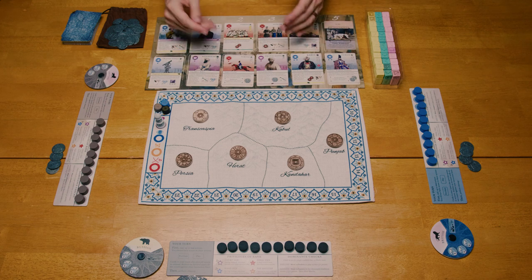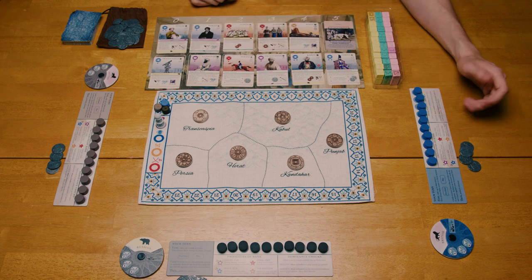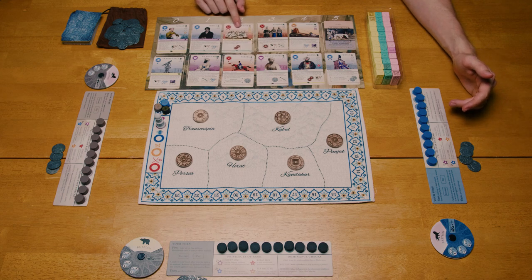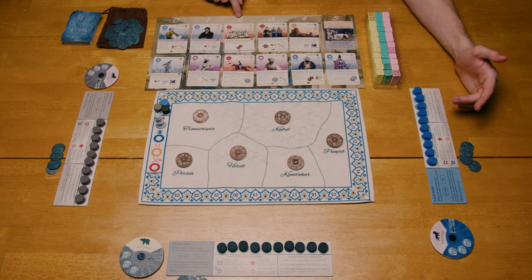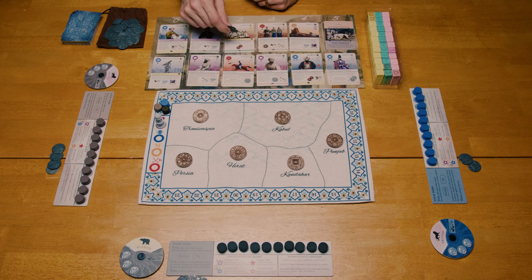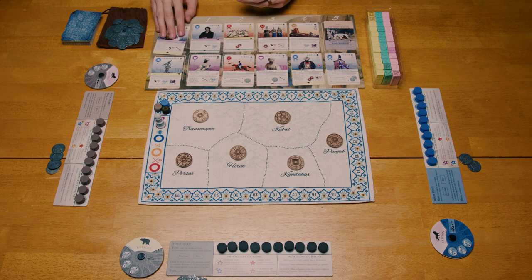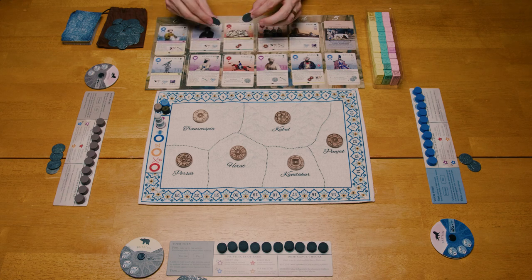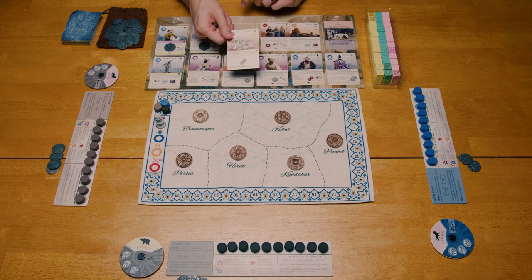To purchase a card, you have to pay coins to the market based on the position of the card you're buying. So let's say it is the blue player's turn and they decide they want to purchase this Russian Regulars card. They must determine how many coins they'll have to spend — in this case it's two, because of the two column above the card. Then they will take the coins and place them back into the market on each card they passed over to buy this card. So these Russian Regulars are in front of Joseph Wolf and Eldred Pottinger. What we're going to do is put one coin on Joe and one coin on Mr. Pottinger. Then Russian Regulars will be taken into the hand of the blue player.